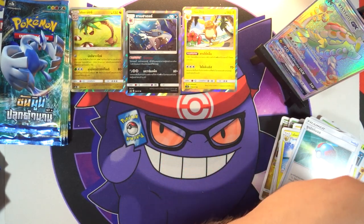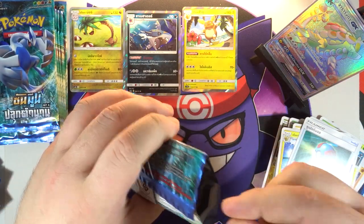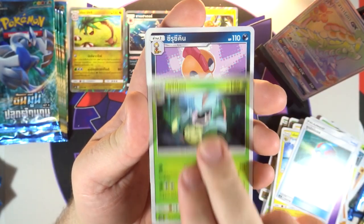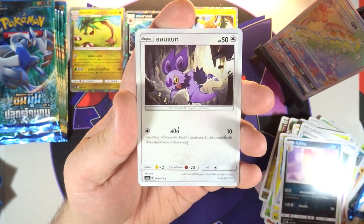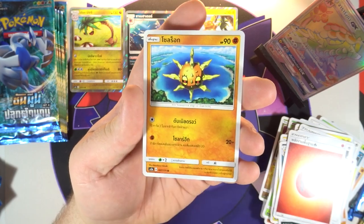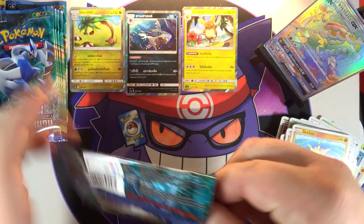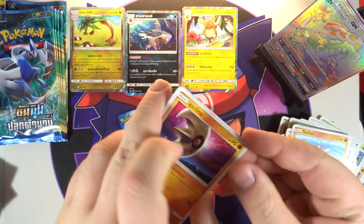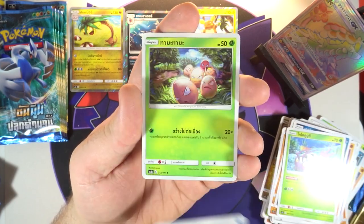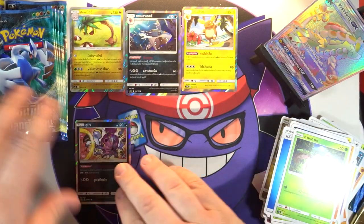I'd say we're probably about halfway through — so eight more packs for the second half of this box. We've got a Victory Bell — that art is awesome — Scrafty, Noibat, a Fire Energy, Passimian, and a Solrock. Might be looking like our only major pull is going to be that hyper rare; we haven't even seen another shining card yet. All right, we've got Lunatone, a Houndour, another Houndour, Wimpod, a Water Energy, Exeggcute, and there is Hoopa as our next holo — from Shining Legends.